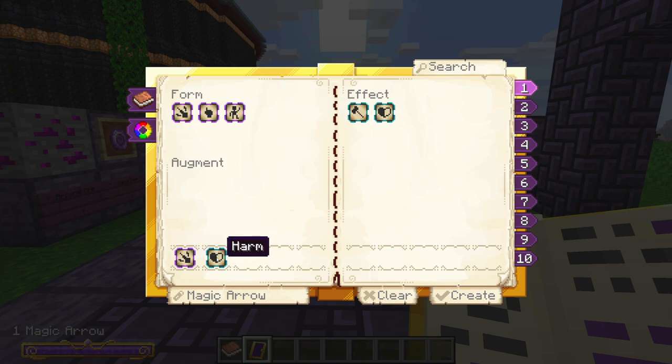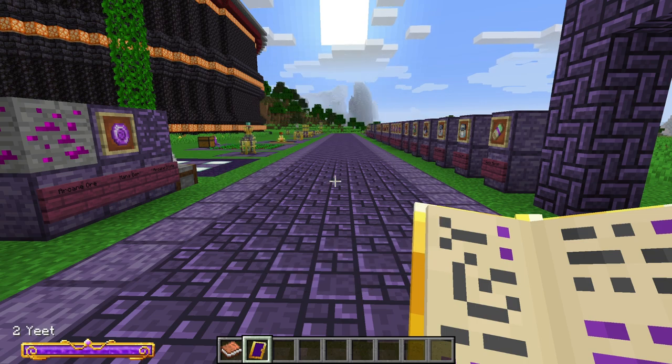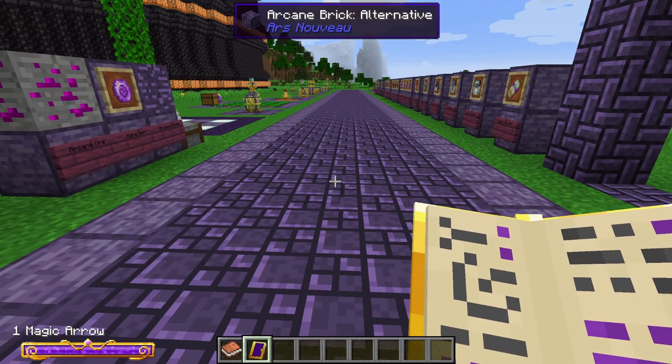Once you're in firing mode, press C to go back and view the spells you've already created. You can also open a new tab on the right to create additional spells. For example, I'll create Self Harm — please don't do that in real life — and name it 'yeet'. Now I have two spells. Press V to bring up a radial menu to switch between them.